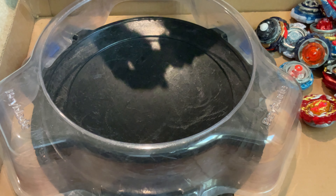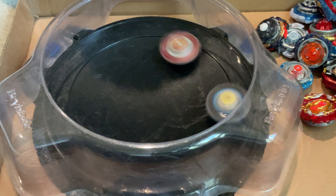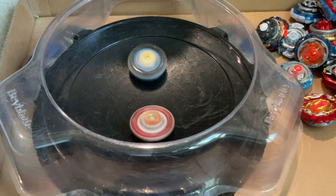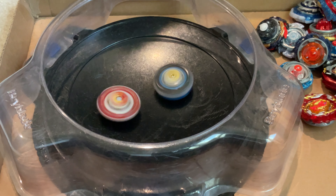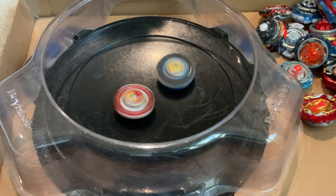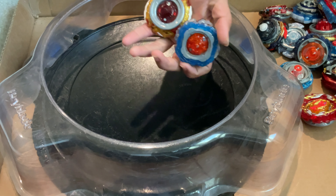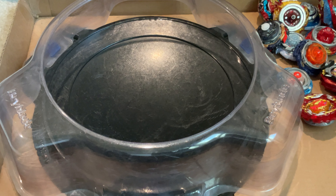Counterclockwise Burst Spriggan. Staying in the center — here we go. Who's gonna win this? It should be Chain. Fusion Dash — that is unfortunate. That's how much Nexus Plus D scrapes even against a Fusion Dash; it draws. That's just insane. Let's do Ultimate Valkyrie.